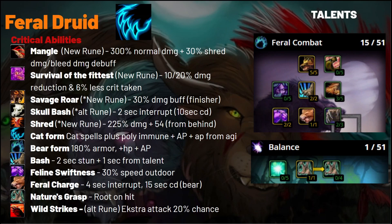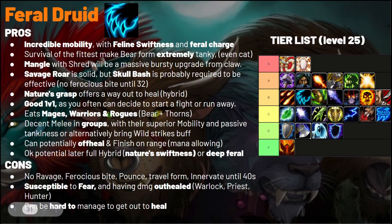Feline Swiftness is going to be the bread and butter of Feral, at least outdoors. They get additional mobility with Charge, which also offers an interrupt — though this shares a cooldown with Skull Bash. They can take Nature's Grasp to root anyone hitting them, very strong for getting away. Wild Strike is an alternative rune to Survival of the Fittest, something to take if you've got several additional melees in your group and you're feeling safe.